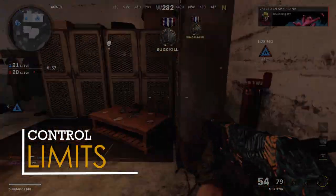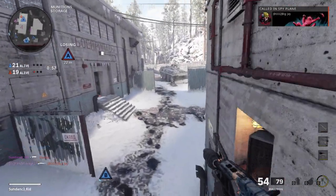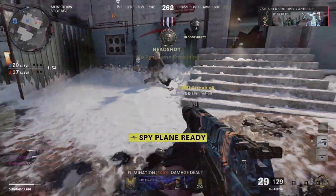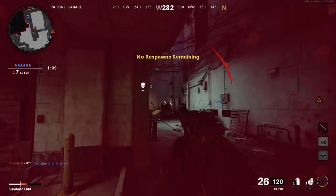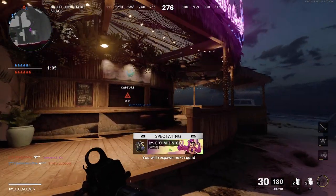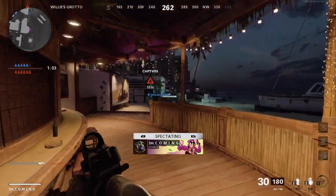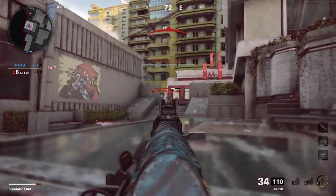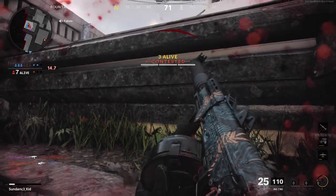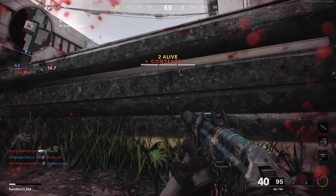Each team of six starts off with a shared bank of 30 lives and you'll respawn until only six remain. If you die after all of your team's lives are depleted, you cannot respawn until the next round when the bank is replenished, starting again at 30 lives. So value your life because it affects the entire team — don't be the guy that wastes the team's lives. If you're only down to a few, play it slow and be methodical.